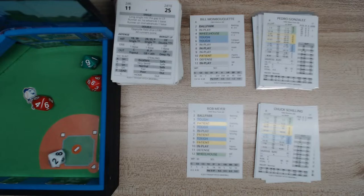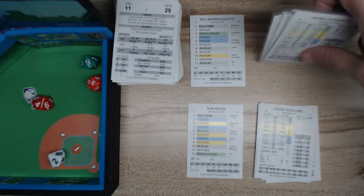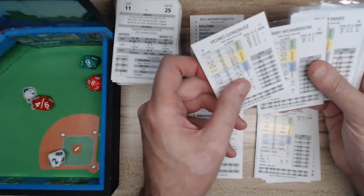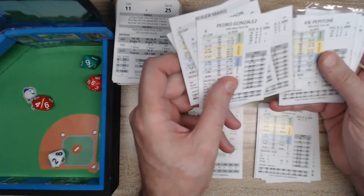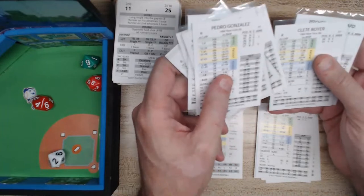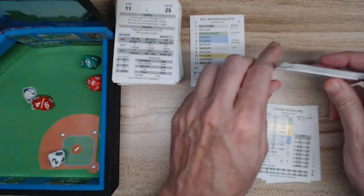The lineup for the Yankees is going to be Pedro Gonzalez, Bobby Richardson, Roger Maris, Mickey Mantle. Fifth is Tresh, sixth is Pepitone, seventh is Howard, eighth is Cleve Boyer, and ninth is the pitcher card.